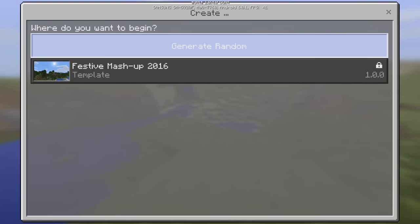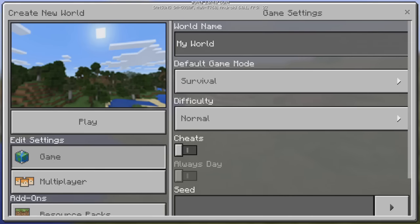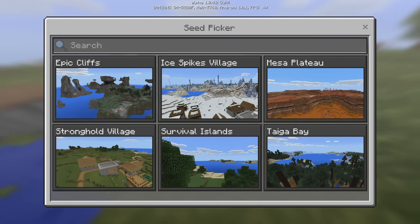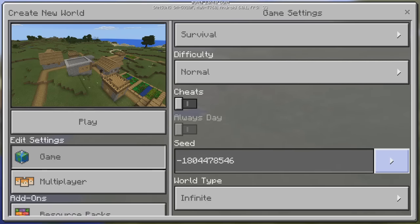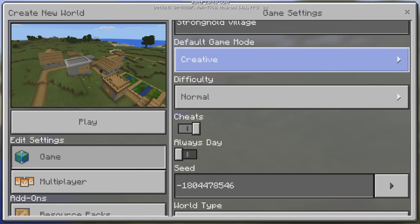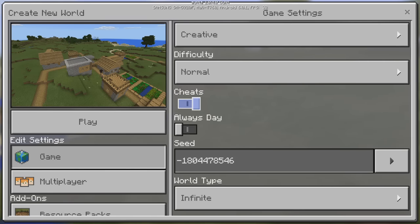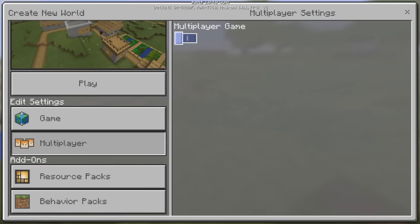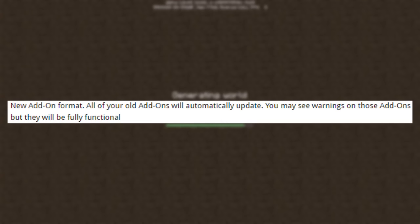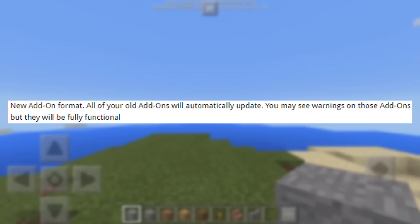Let's go ahead and create a new world. I'll choose a village seed so it's easier to find a village with villagers in it. We'll use the stronghold village seed, set it to creative mode, and turn on cheats in case we need them. Also, another thing they've added is a new add-on format.